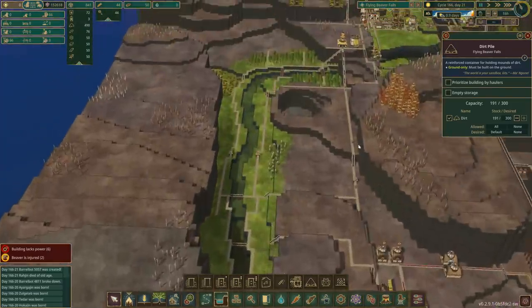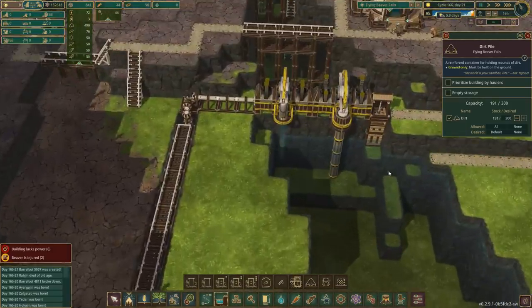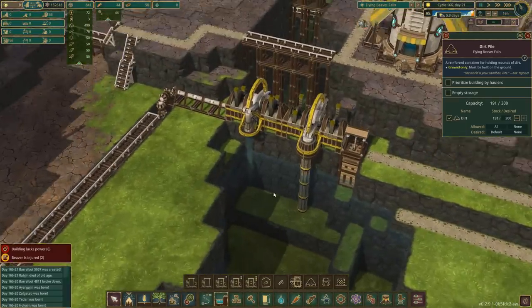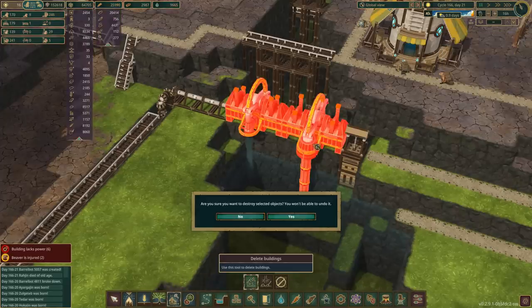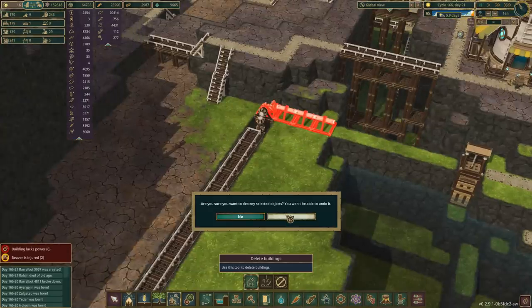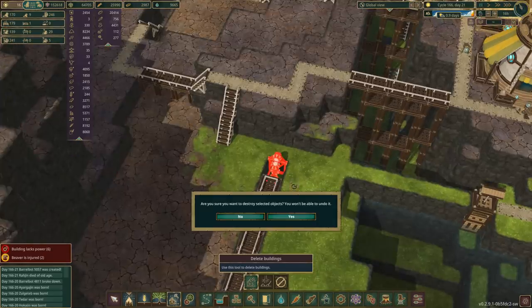Let's sort the water out. Over here, I'm going to take these down one level. I'm going to do it now — don't talk about it, just do it. So, rip those pumps out, rip this out. And that's going to go as well.